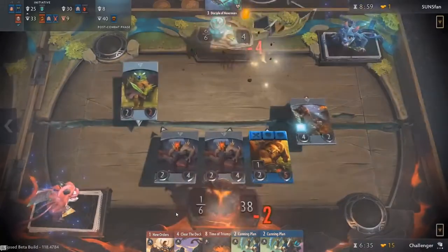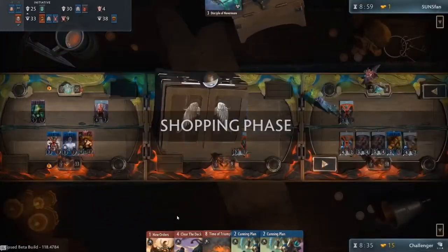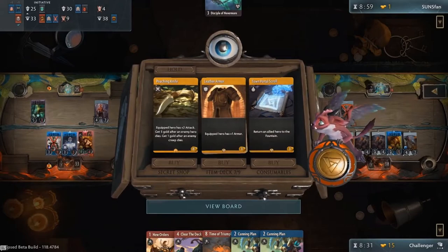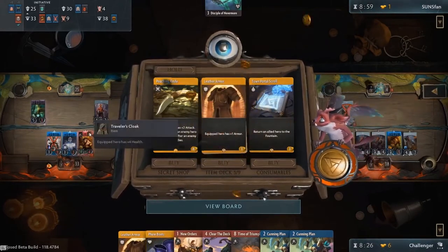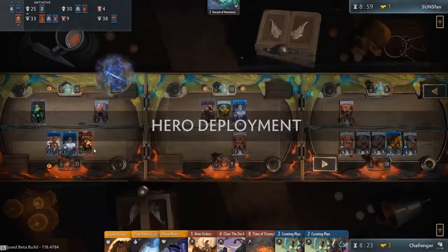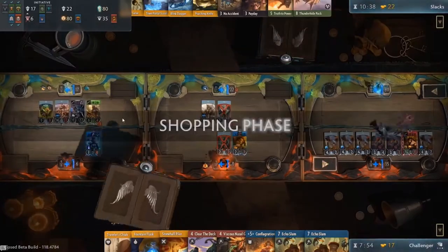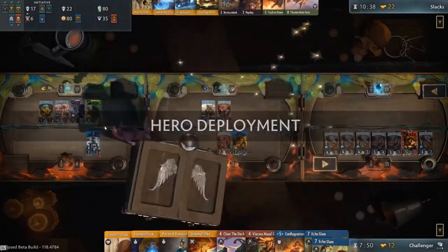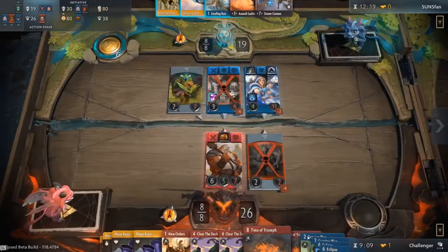Last on the item categories we have secret shop items. These are a special type of hero items that are usually more expensive and more powerful than the regular ones. These items belong to a certain pool of cards that is the same for every player. This means that sometimes the items available in the secret shop may not be beneficial to your strategy at that particular point in time. The shop allows you to purchase these items, which rotate after every shopping phase. Items available are usually random, so you never know what might be available to buy.